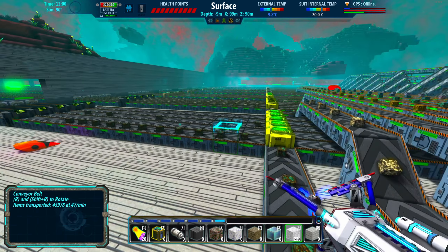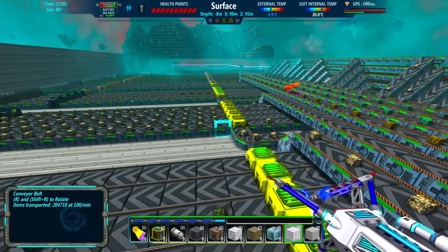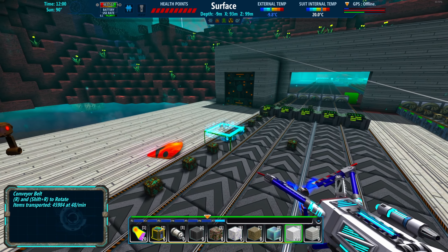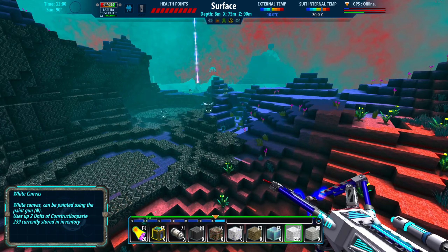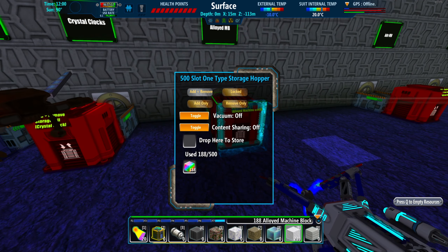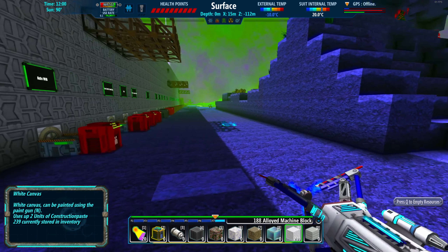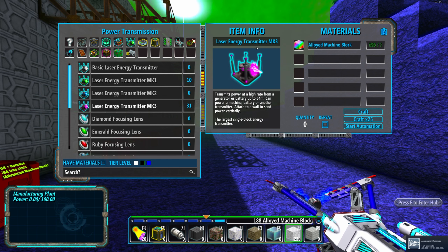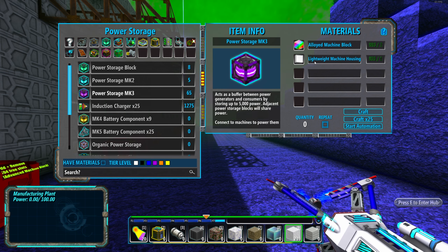That kind of technology is expensive in terms of materials. So I want to look at doing something else and getting some of our power infrastructure all automated. It all starts with these alloyed machine blocks. The two main things we use for our power — Mark III laser energy transmitters and Mark III power storage — both require alloyed machine blocks. Alloyed machine blocks are the biggest bottleneck in terms of power right now.